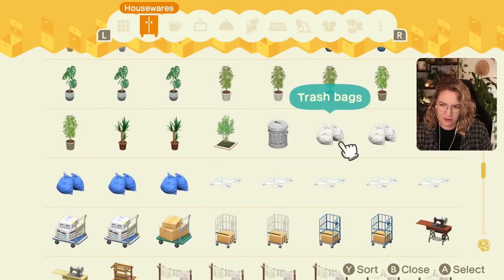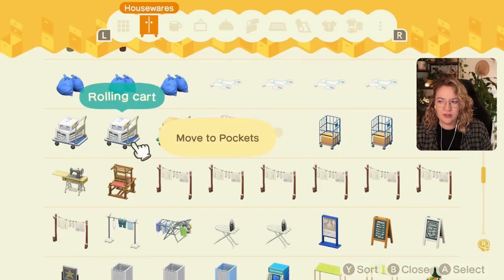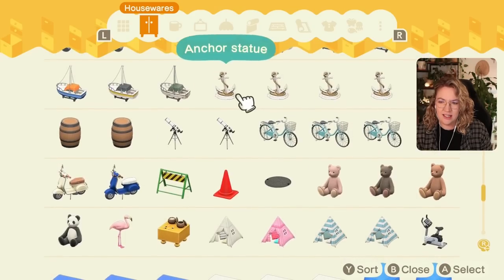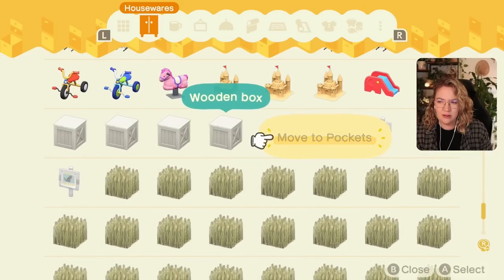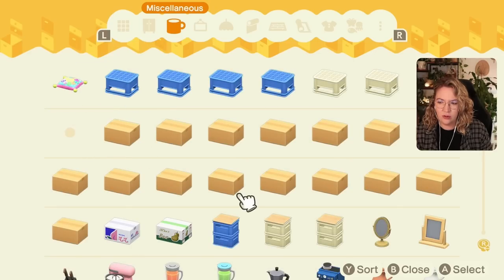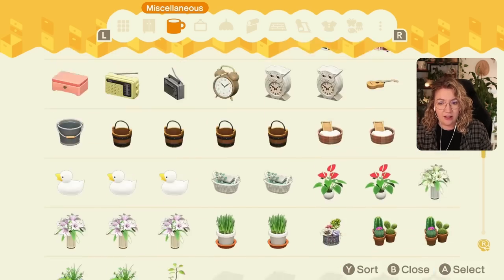I don't know if I want trash here — maybe trash can go by Hornsby's house for the mechanical workshop vibe. For Nook's Cranny, we might work with a rolling cart, the caged cart, an anchor, maybe some wooden boxes, and smaller things to go along with it. I do love to do storage moments for Nook's.